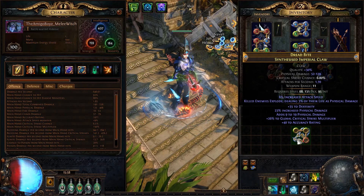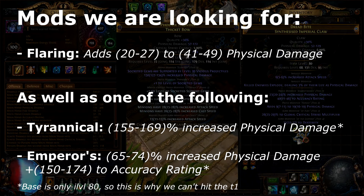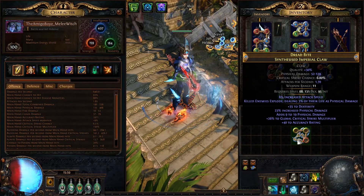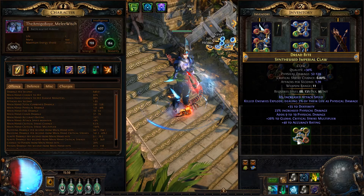What I'm gonna try to do is craft this into a really good physical claw, either with hits can't be evaded or some other craft on it. The problem is this one is only item level 80, meaning it cannot hit the T1 percent roll. T1 hybrid — Dictator's and Merciless — is not possible. However, we can still go for Emperor's, which is up to 74% on the hybrid instead of 79, and Tyrannical at 169% instead of 179%. If this were an item level 83 base, it would probably cost upwards of several mirrors — it's the best claw base out there with the explosion mod.